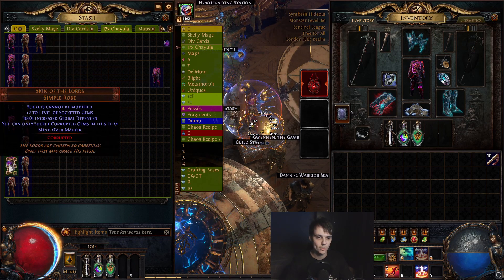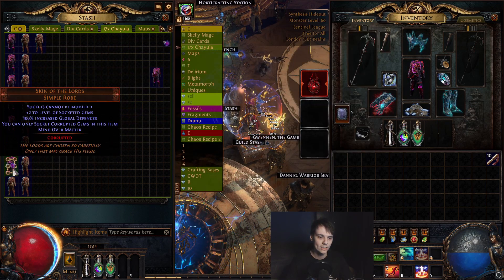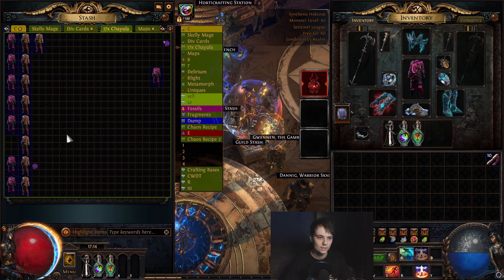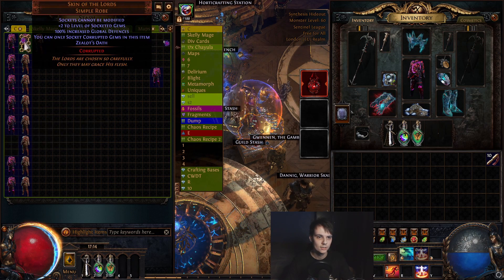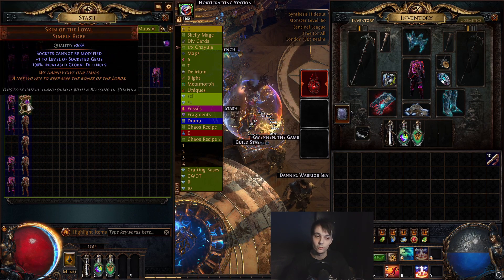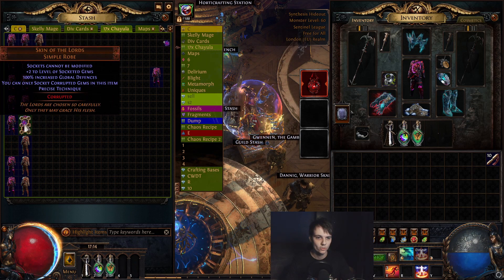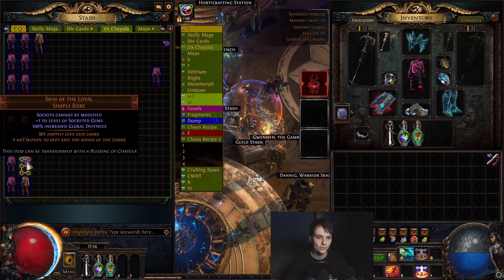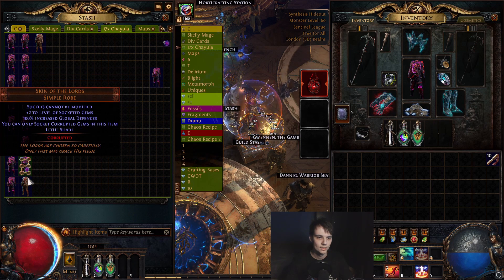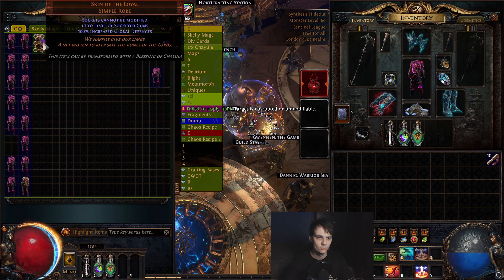Next one: Mind Over Matter — that's actually pretty good, I'll explain why later. Ellipsism. Zealot's Oath. Acrobatics. Divine Shield. Wind Dancer. Give me one Iron Will — Precise Technique, that's pretty cool. Leaf Shade — oh, this one is corrupt, I didn't even realize.